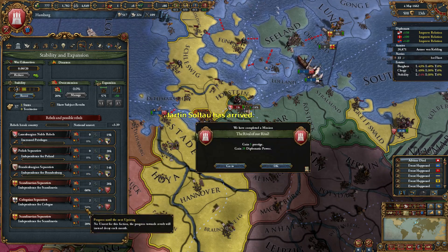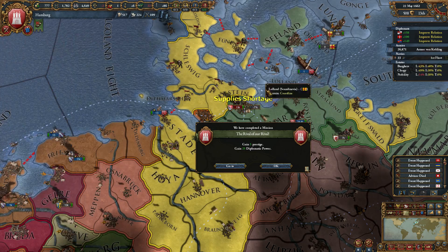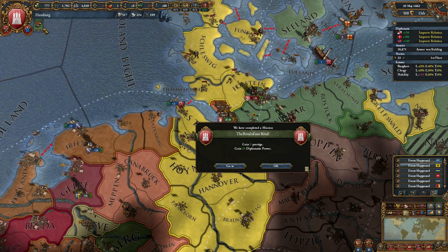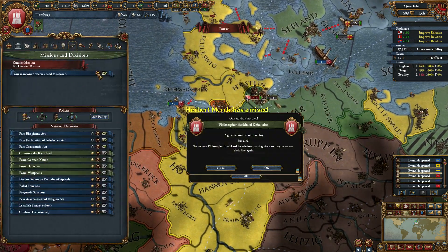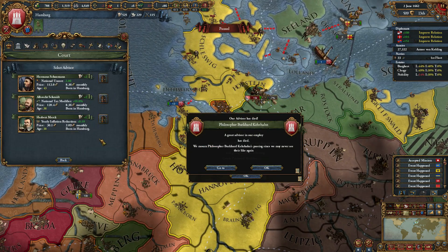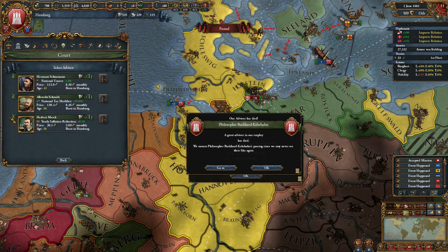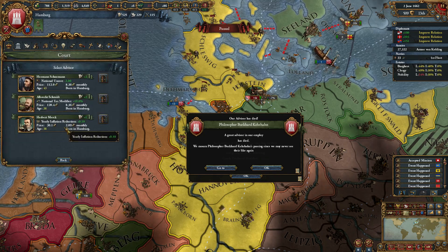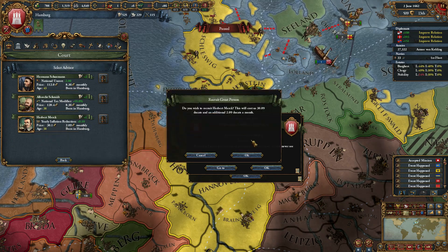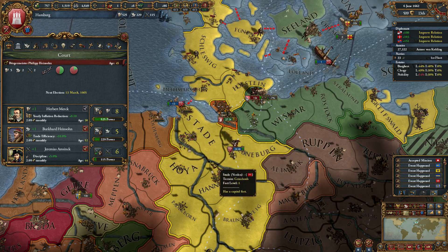This whole free city thing is fantastic for just having no stability and still being stable. Scandinavian separatists - they're definitely going to fire in a year, in Thunen. Manpower reserves need to recover - we'll give it a chance. Early inflation reduction isn't needed, but I guess that's the only one we can really go with. Austria have embraced their manufactories.